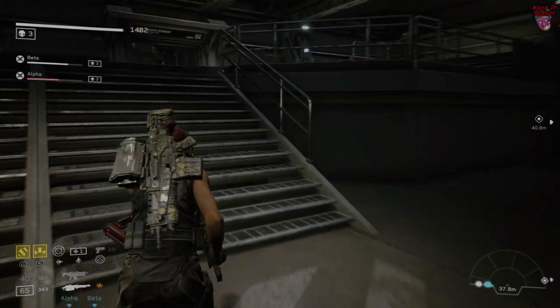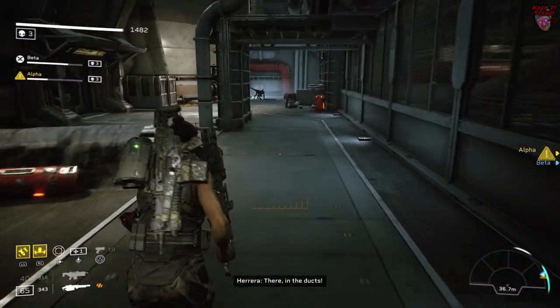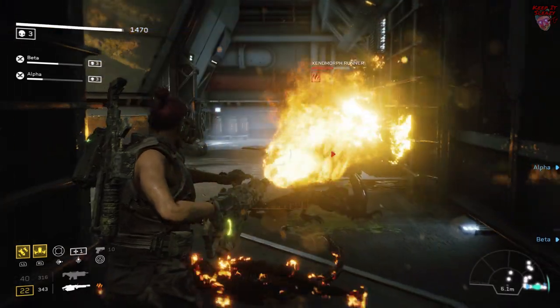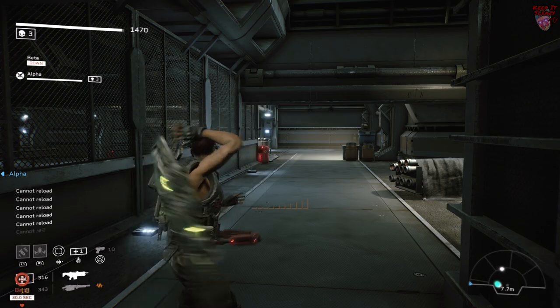This next room is probably the hardest in the whole level. What you want to do is trigger the fight and then run back up this way. A few Xenos will spawn here — take them out and then hunker down. The only thing you need to worry about is about halfway through the fight there is a chance that bursters could spawn here, so keep an eye on your motion tracker.